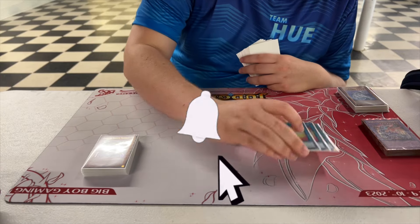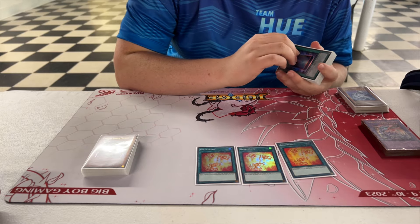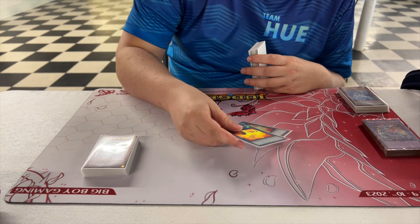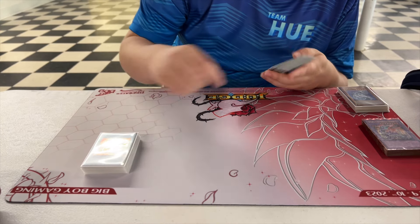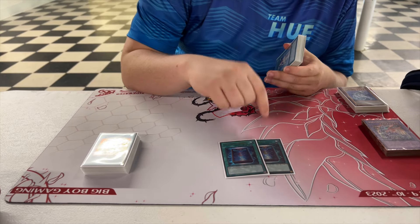Now for the spells — Rekindling is literally the best card in the entire deck, this card is busted. You get to play this and basically you see Colossal Fighter on the board. From there you get double Stardust, Dark End Dragon, and Colossal — there's nothing better than that.